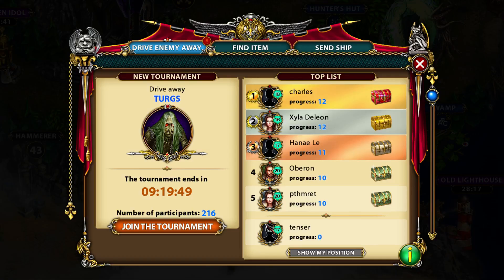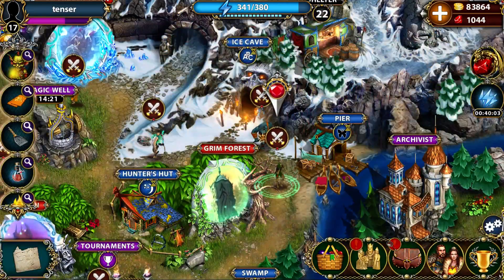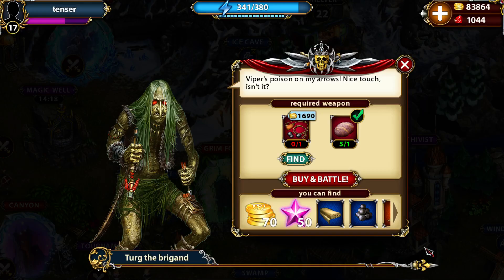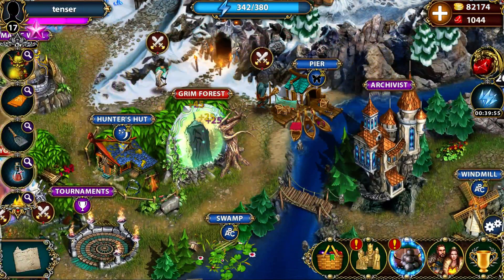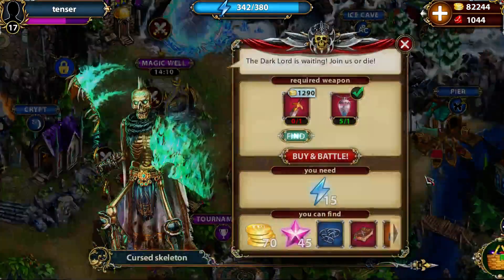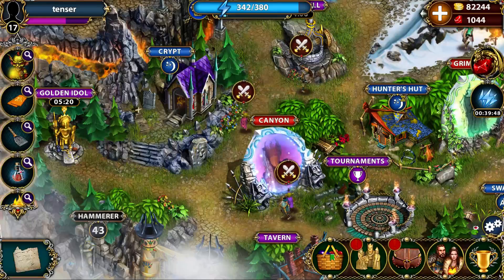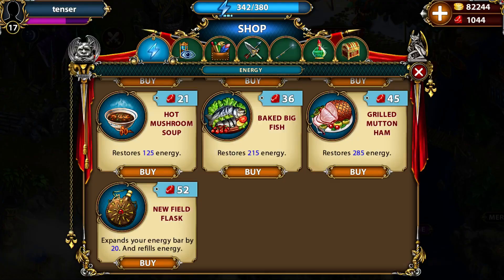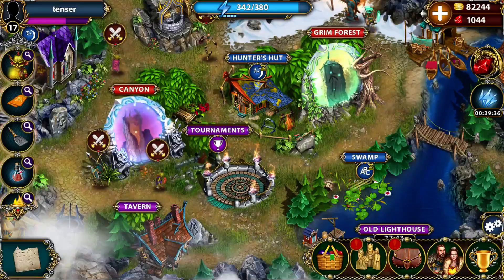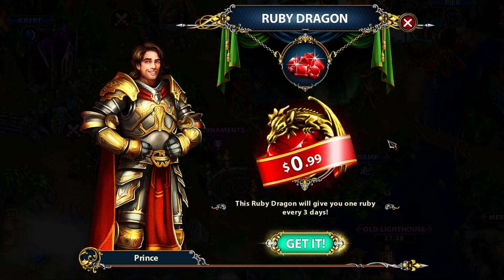This is the tournament section where you get some quests — like drive away Turks. I just need money so we can do one maybe. Money can be farmed — you get money for most areas. I spend some money which isn't too bad because it can be farmed. I'm kind of trying to finish this game as well. Let me move to the tabs overview.